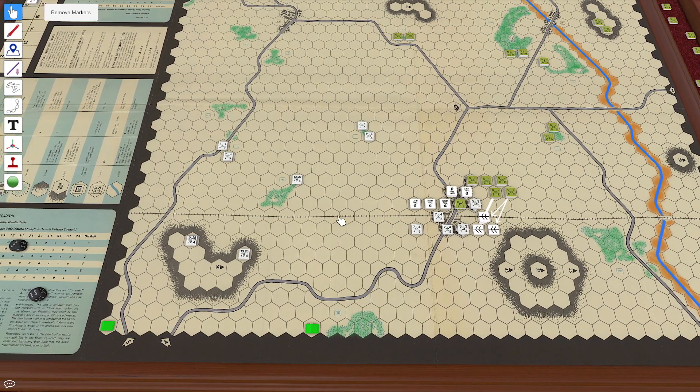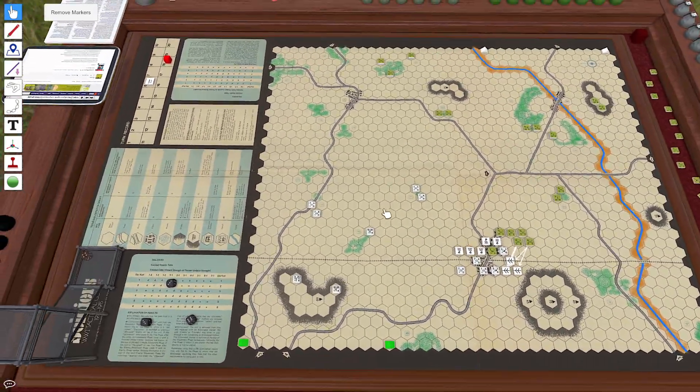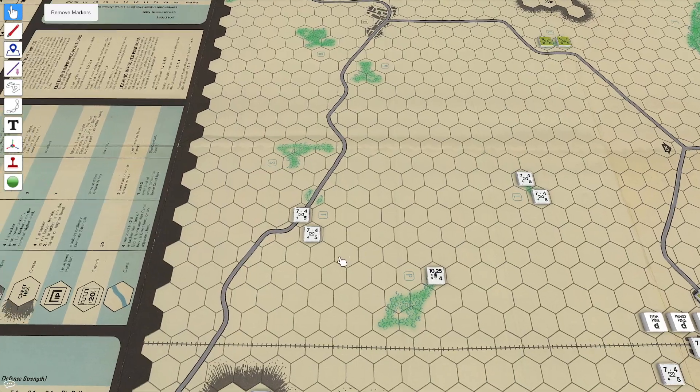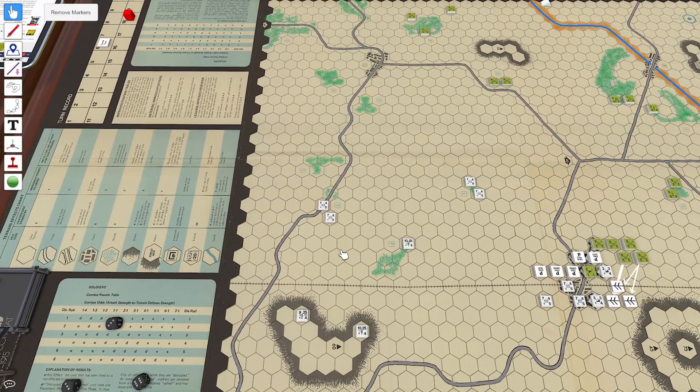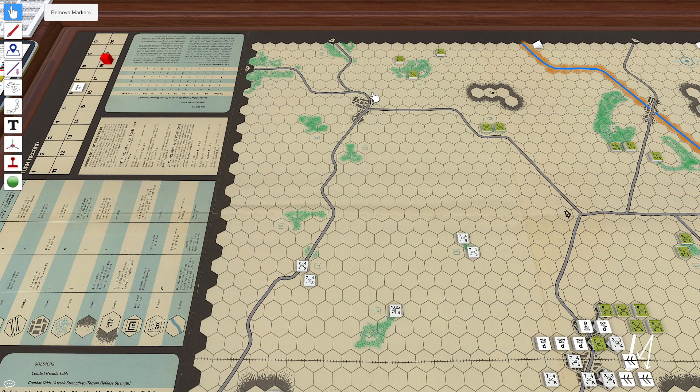So first off, we are in the German movement phase. It's turn six, by the way — not turn five like I said last time, turn six. We'll start off with our movement. First thing we're going to do is get these infantry companies into the woods.